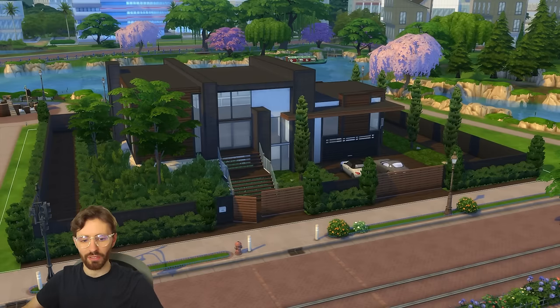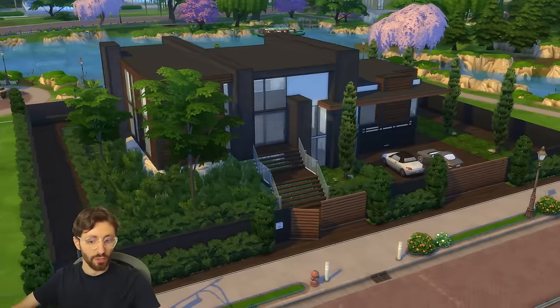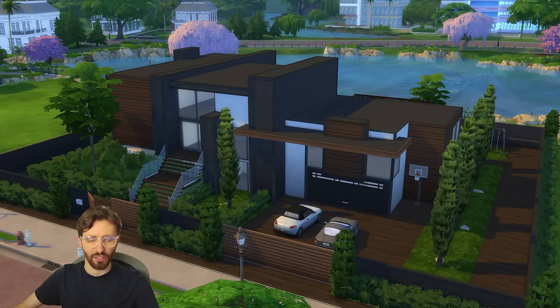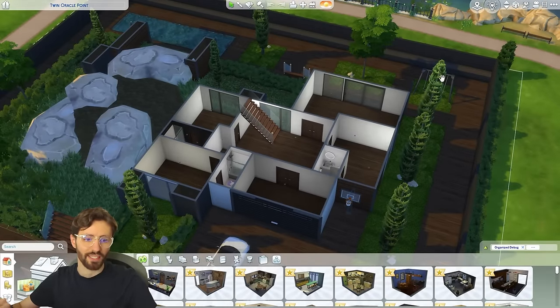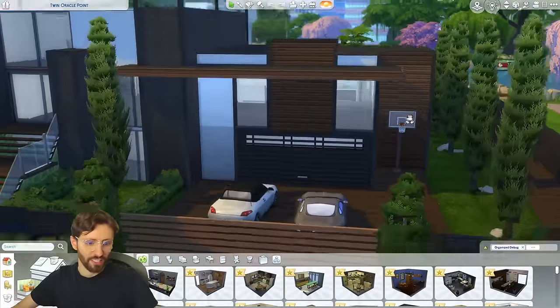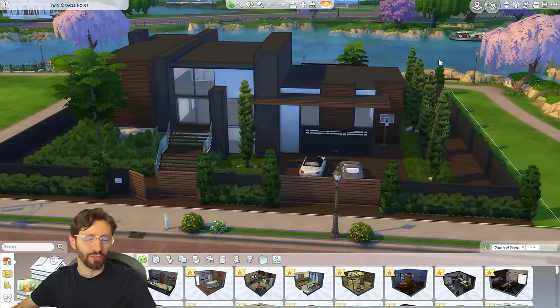It's a new day and we're back in the build. I've done some changes off camera — first, the flooring outside is no longer gray, I changed it to wood and instantly liked it better. I've also completed all the bathrooms since there are so many rooms in this house that showing each one wasn't necessary. I also decided to turn one of the bedrooms into a garage, making a garage door with slabs from Eco Lifestyle and some windows.